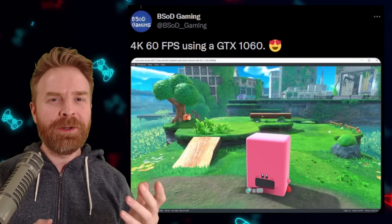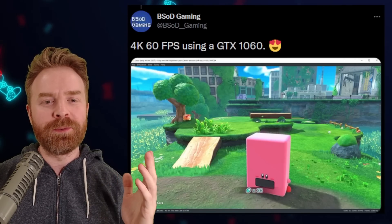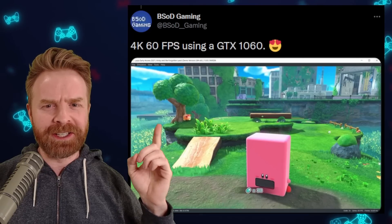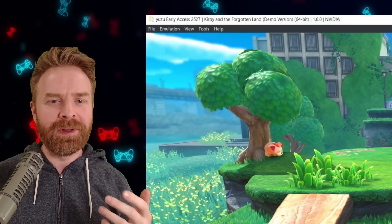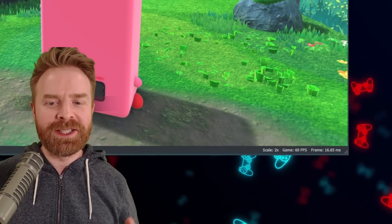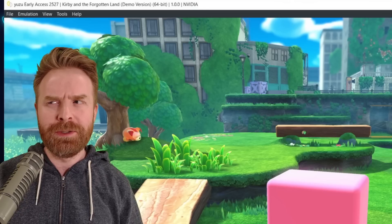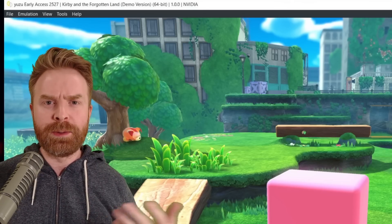Speaking of Yuzu, the legendary BSOD Gaming has Kirby and the Forgotten Land up and running at 4K 60 frames a second, and surprisingly using a GTX 1060. If we take a closer look at BSOD's screenshot, we can see they're using Yuzu Early Access 2527, with the scale at two times and the game running at 60 frames a second. This is looking pretty darn good — probably a lot better than even the Switch Pro will be able to do.